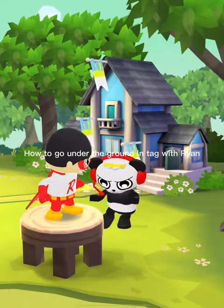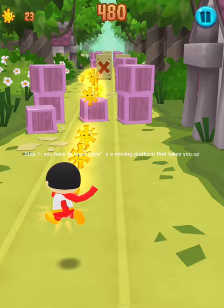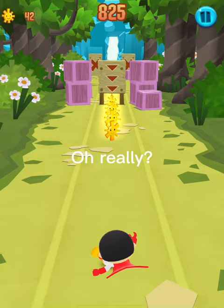How to go under the ground in Tag with Ryan. Step 1: You have to hope there's a moving platform that takes you up. Oh, really? Yes, in the tunnel. Great job!